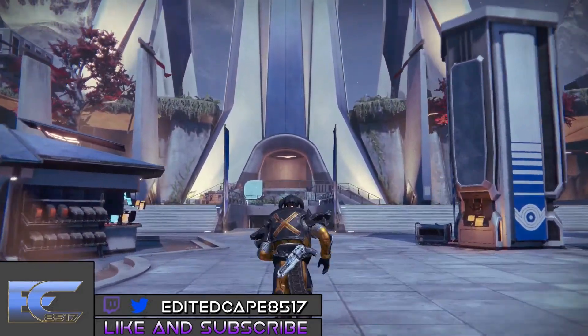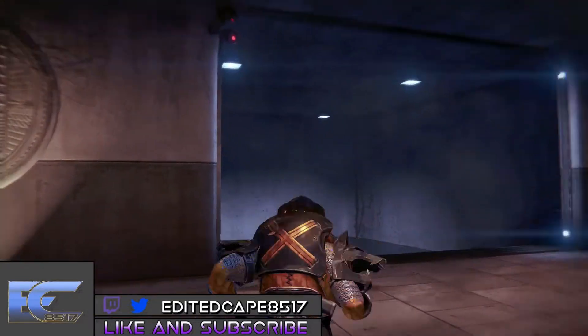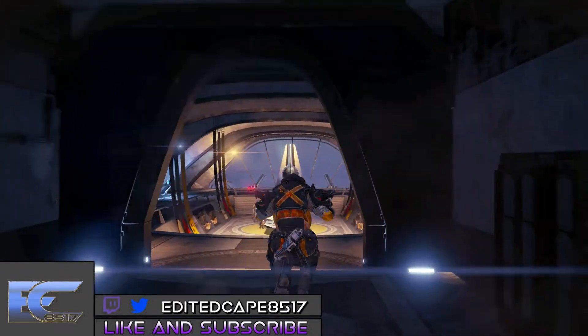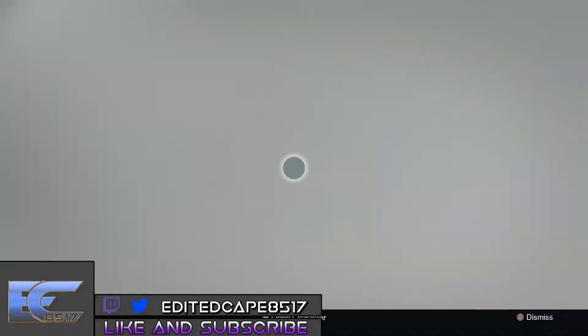He's down in the main hall — the Hall of Guardians, I'm pretty sure is what it's called. Let's get right into it: he's selling the Hollow Supercell, which is really cool, and that's pretty much it as far as what he's selling — let's see what else he has.